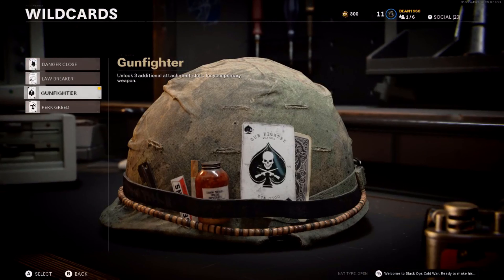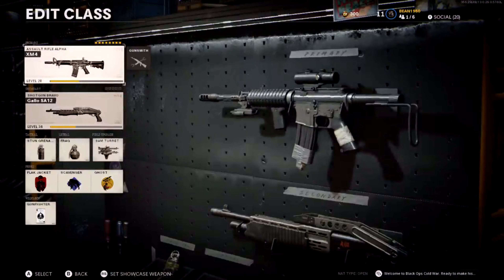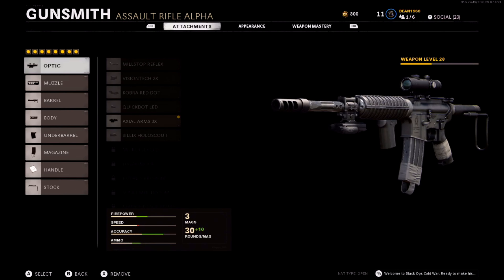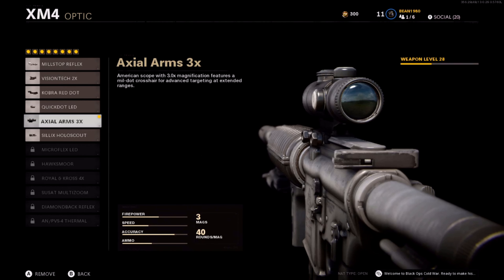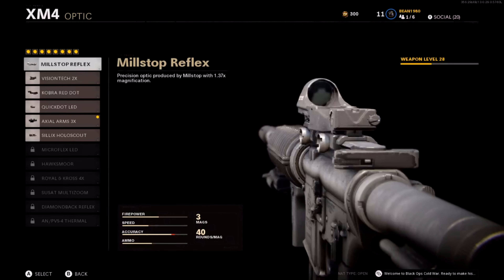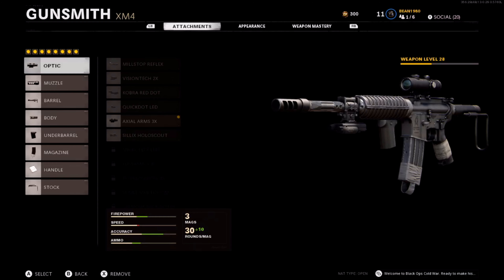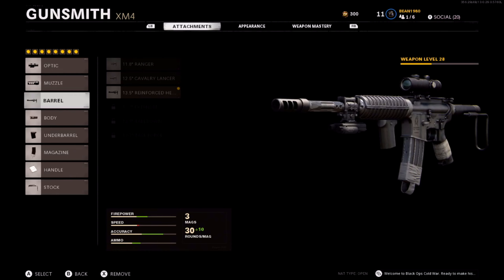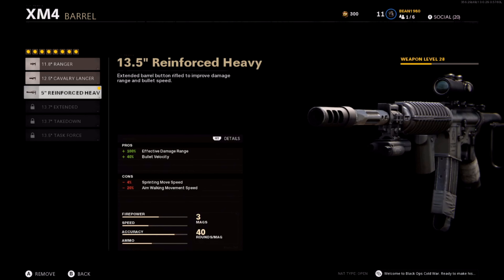Once you guys get high enough level you're going to want to put Gunfighter on your wildcard, that way you can get an extra three attachment slots and it just makes your gun a whole heck of a lot better. Personally I like to use the Axial Arms 3x scope because I like to have a little bit of range. Coming down to muzzles, I use the very first one because I care about recoil — I'm shooting pretty far away so I just need the recoil to be as stable as possible. For the barrel I use the 13.5 inch Reinforced Heavy.